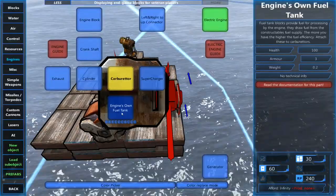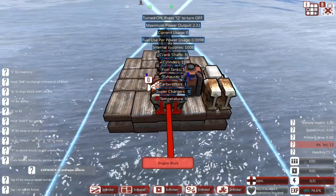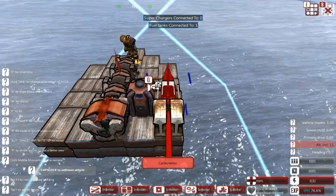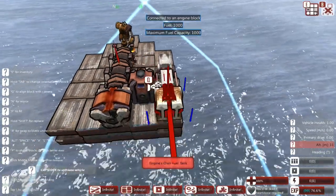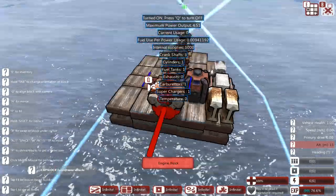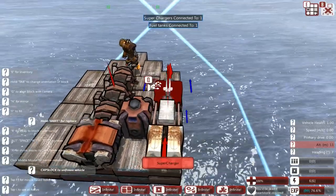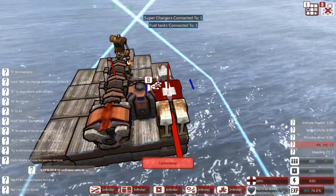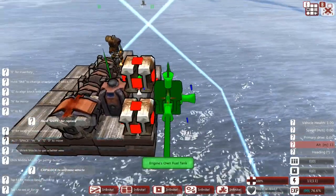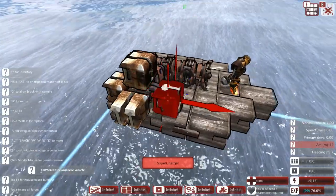Engine and fuel tank — 2.31, we've doubled our power. Let's put a supercharger on — 4.51, we've doubled our power again. So you notice we're actually getting quite a lot of power here. To go for an efficient design, you want to basically have about a 3 to 2 ratio of engine and fuel tanks to superchargers. Unfortunately we only have four connections, so 3 to 1 will have to do. And that's up to 11.1 power.